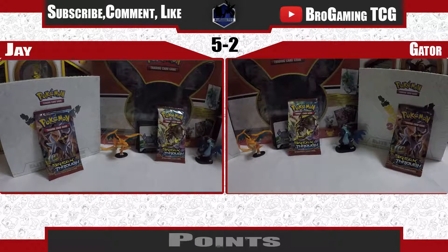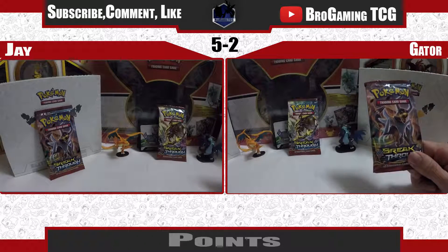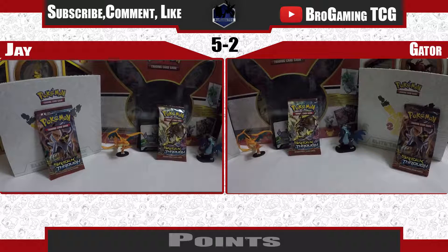Welcome back everyone to Episode 8 of Pack Battles. This is Gator and I'm joined today with Jay once again. For another thrilling pack battle, today we're going to be taking a look at these Mega Houndoom X and Y Breakthrough Packs. And the winner as always gets the Victory Pack, which is a Zorok Break Pack. Subscribe for one entrance and another comment for an extra entry on every single one of our videos, but just one comment.